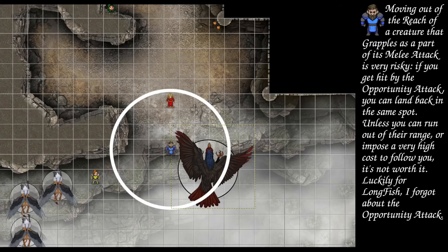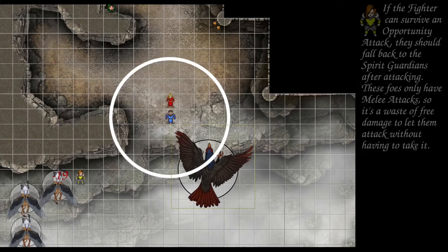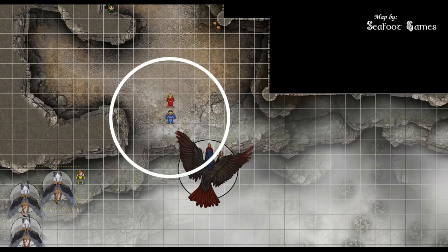Longfish moves south of the wizard. Train Rex moves west one and attacks the remaining griffin: nat 20 crit for 19 total damage, second attack 25 to hit for 19 damage, third attack 26 to hit for 14 damage. The roc starts its turn in the spirit guardian zone — wisdom save 18, passes with a 20, taking 15 halved to 7 damage.